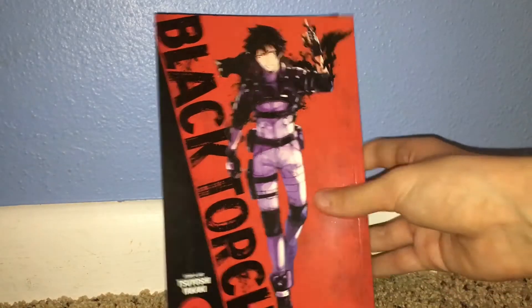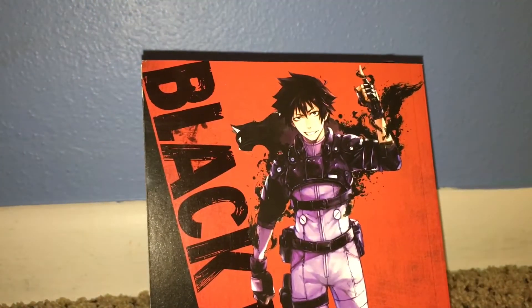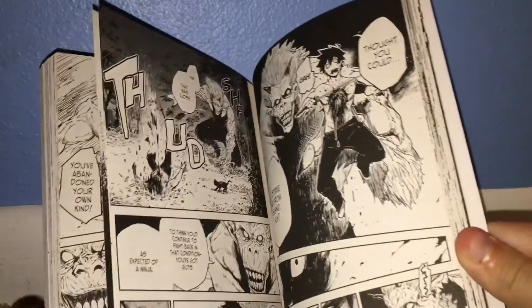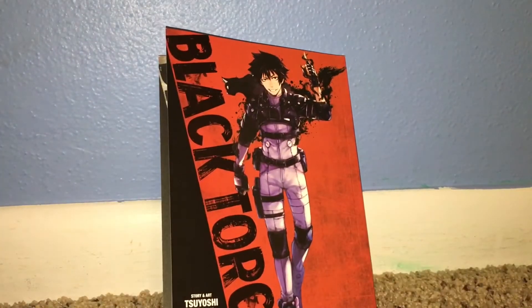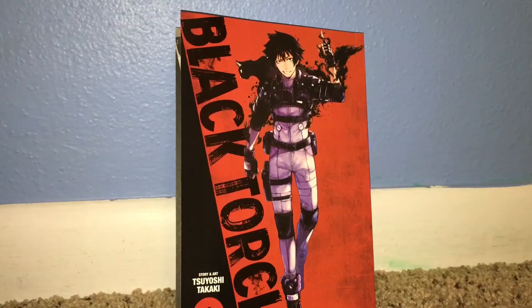Last but not least, the plot. The plot is very interesting. It's about Jiro, who can talk to animals, and he's from a ninja bloodline. The cat demon possesses him, but it's a good demon, and he's being tracked down by all these people who want his powers. It is not a long-running series, but it doesn't feel like it should be one. It failed on Shonen Jump, and I think that was kind of a good thing — it made a great little short series that I will be collecting more of. The story is really interesting and I'm definitely going to read this all the way through. It gets a 2 out of 2 for the story.